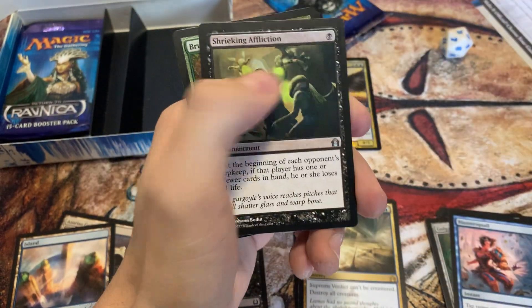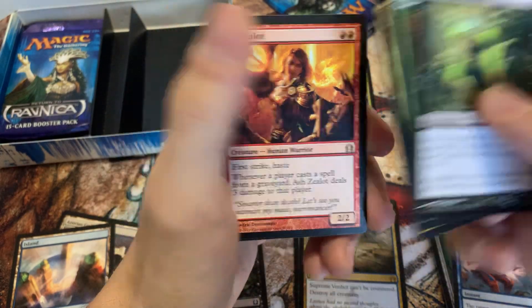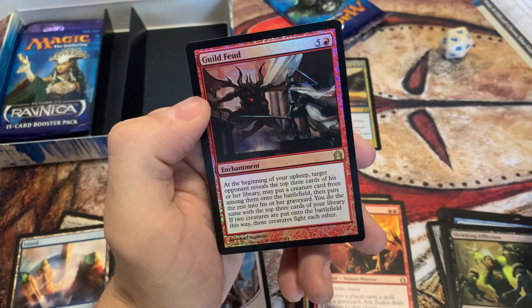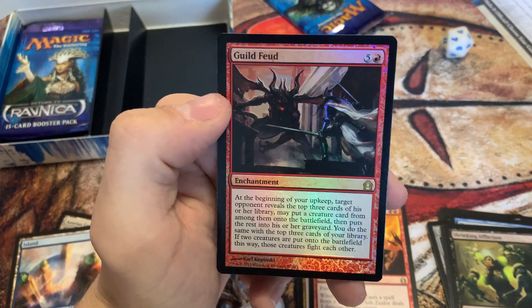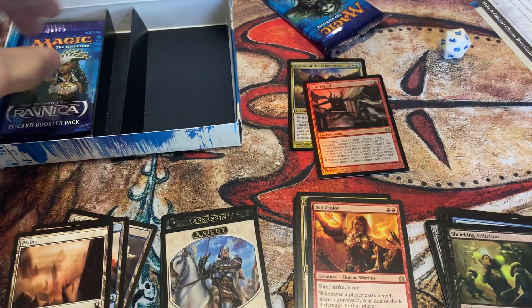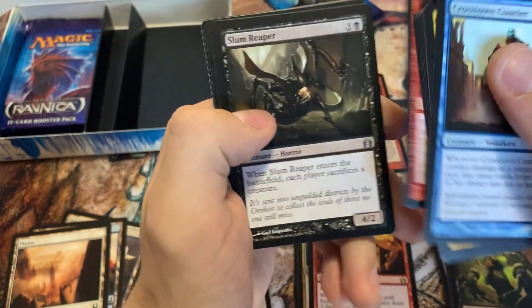Got a Guildgate. It's interesting seeing the Guildgate not in the lands pack, because that's where they usually are these days. Got an Ash Zealot. And a foil here — a foil rare, very nice. Guild Feud. Don't know if that's a good one, but nice to get a foil rare. Not as common in these older packs as they are nowadays; nowadays you can get even two or three in a box, so cool to get one in a pre-release kit.